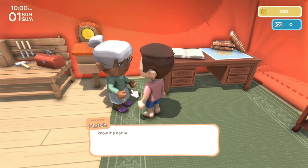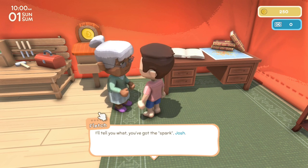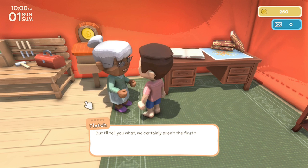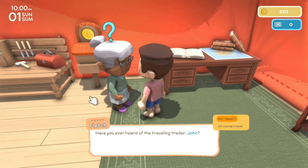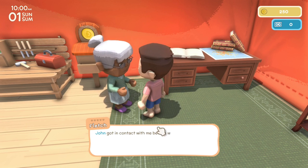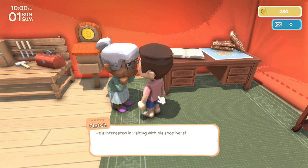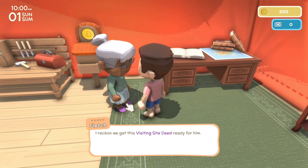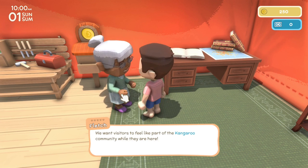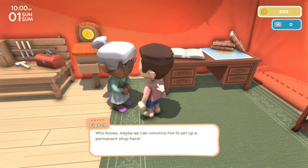Fletch tells us that most people in South City are scared of leaving, but introduces us to the traveling trader John — a bloody legend who's interested in visiting with his shop. She gives us a visiting site deed to place so there's a spot ready for any visitors. We should place it close by so visitors feel like part of the Kangaroo community, and maybe we can convince John to set up a permanent shop here.